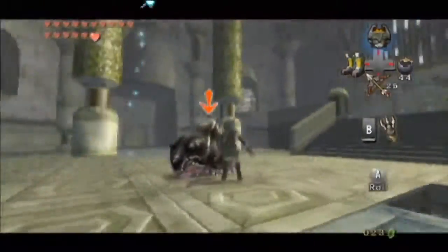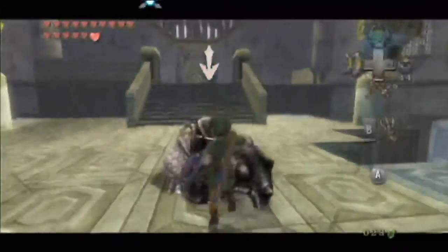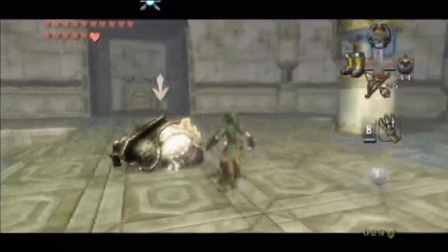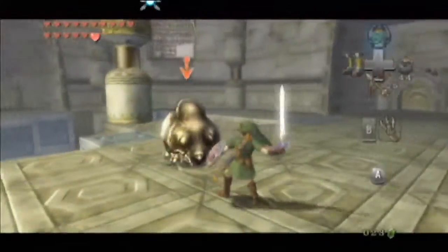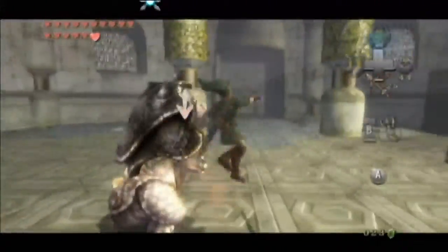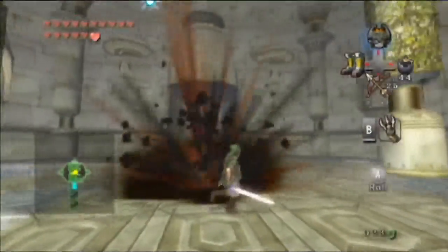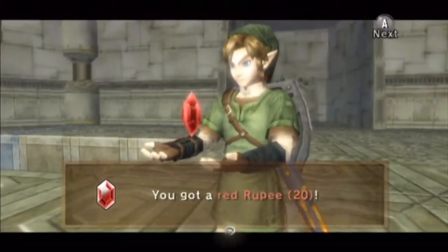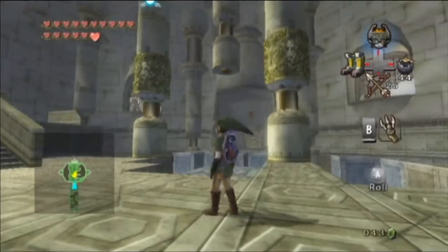The way to defeat him is to attack him when you're actually behind him. There we go. He doesn't take a lot of hits - I just think he can dish out some damage to you, that's all. And he's good enough to drop us some cash money.